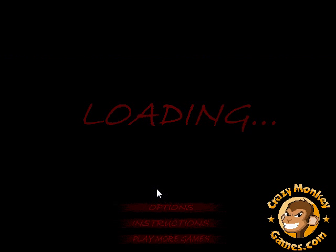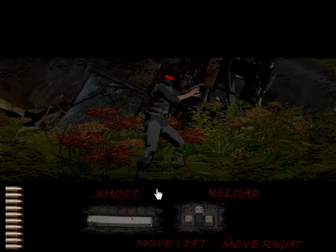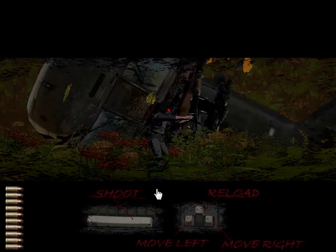The controls are actually quite simple. You move left and right with your arrow keys, you reload with up, and you shoot with space. You have ten bullets per mag, and that's not really all that much.